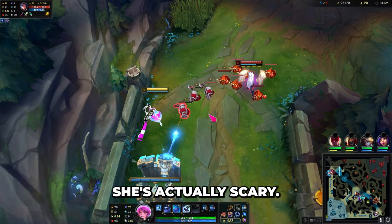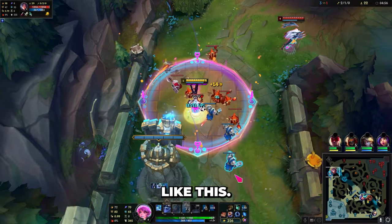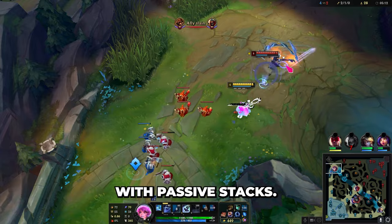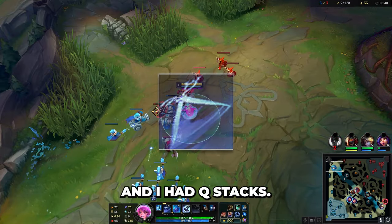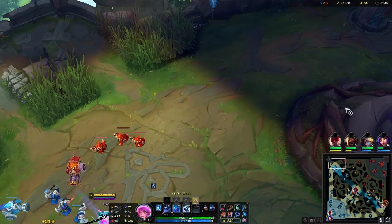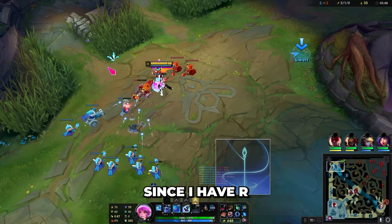Just push the wave in and reset. This is the only time she's actually scary, so just don't die when she's pushing in like this. Remember that she's kind of like Gwen — she's super strong with passive stacks. I can just walk forward here; I have a level advantage and Q stacks. I'm seeing if my Leeson wants to dive here since I have R. Super strong.